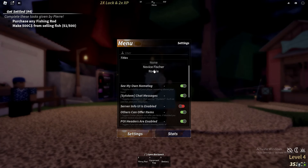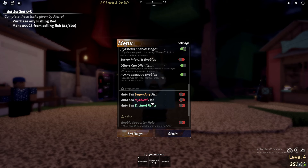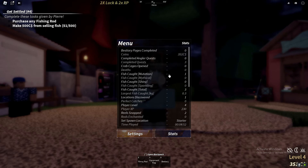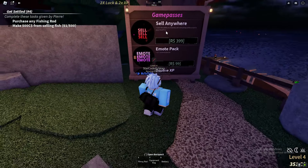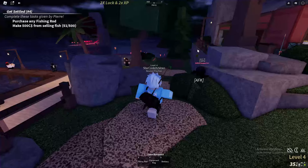In the settings, you can choose your titles such as Rookie or Novice Fisher — the more you fish, the more titles you unlock. You can also set auto-sell for Legendary Fish and stuff like that, and here you can see your stats showing how much money you've made.